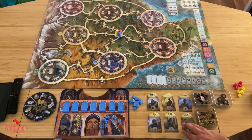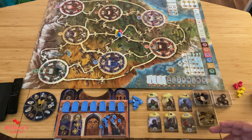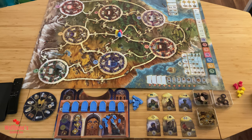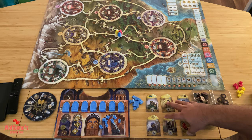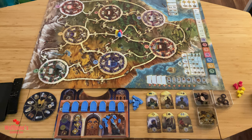Next, take the character tiles — you're going to take a number equal to the number of players plus three. In this example we're setting up for a three-player game, so we take three plus three extra, for a total of six. The remaining ones get put back in the box. Once you've taken six characters, lay them out in front of everybody for now — we'll come back to this in a minute.